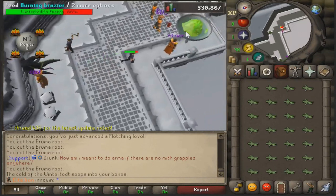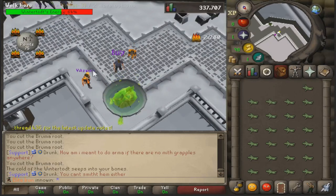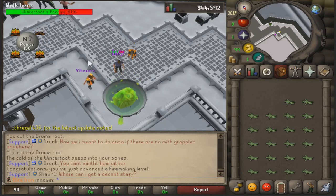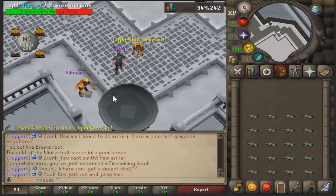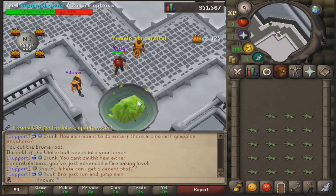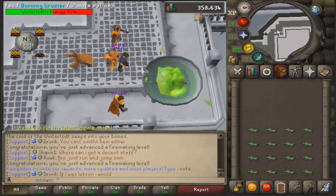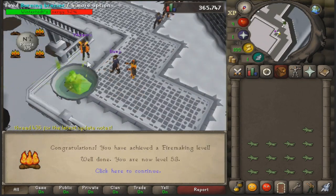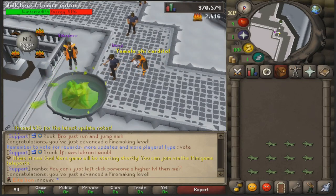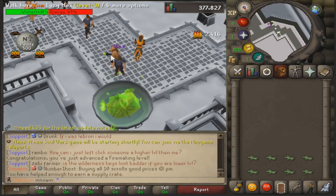Once you fletch your whole inventory, you just feed it to the brazier. You'll notice you get points - 25 per one. To get loot from here you need at least 500 points to get a crate. I'll be back when the game ends so I can show you guys the crate. You do get Firemaking XP when it goes unlit, and sometimes the brazier breaks - that's where you get Construction XP. You just cut logs and burn them the whole game, that's the point.